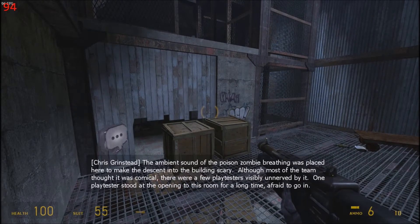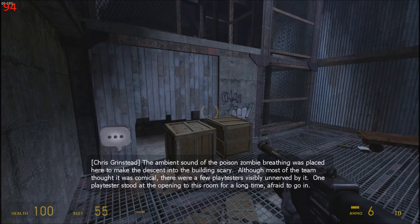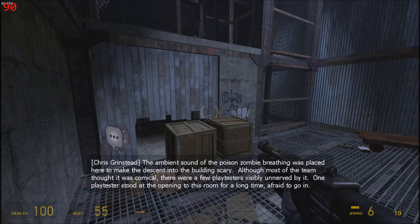The ambient sound of the poisoned zombie breathing was placed here to make the descent into the building scary. Although most of the team thought it was comical, there were a few playtesters visibly unnerved by it. One playtester stood at the opening to this room for a long time, afraid to go in.